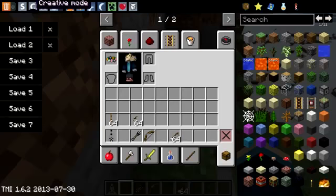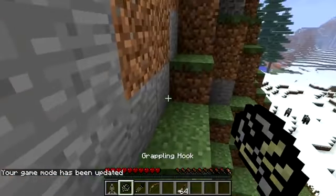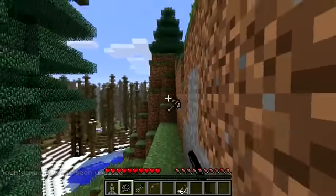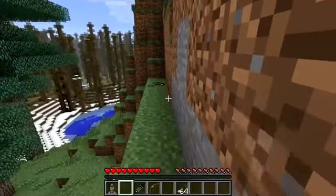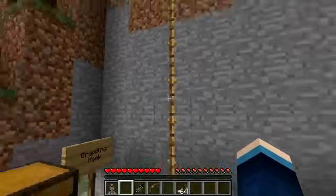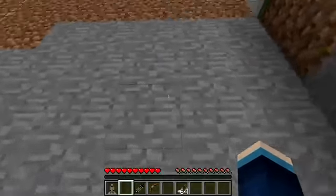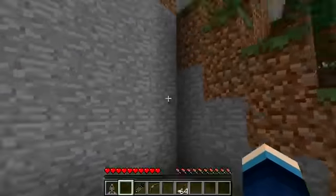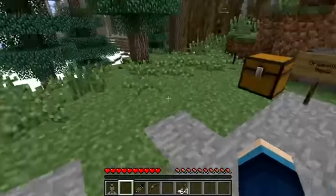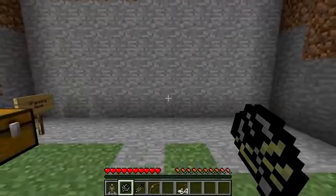It acts exactly the same as a ladder. To retrieve the grappling hook once you've got to the top, you can just hit the grappling hook and it will retrieve it. It also works the other way - you can climb down the rope and avoid any fall damage. It's a really fast and easy way to go up cliffs because normally you'd have to craft loads of ladders or make a staircase. Since you get the grappling hook back every time, it's pretty much free to use.